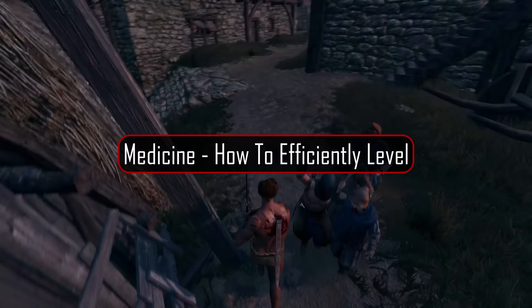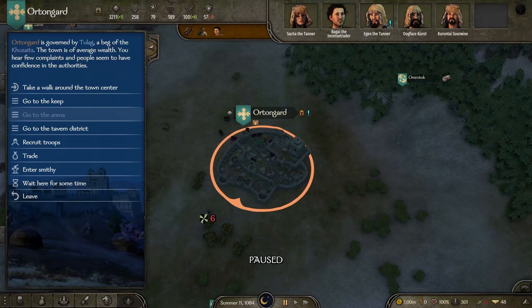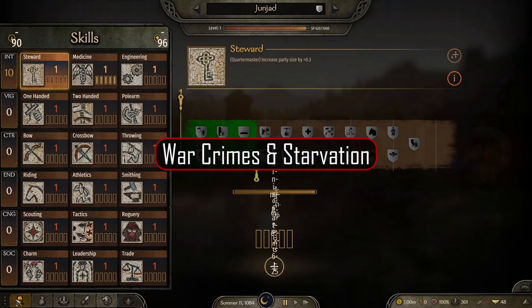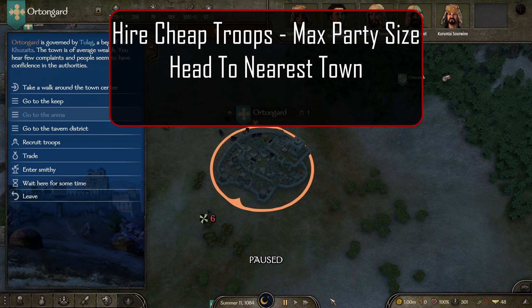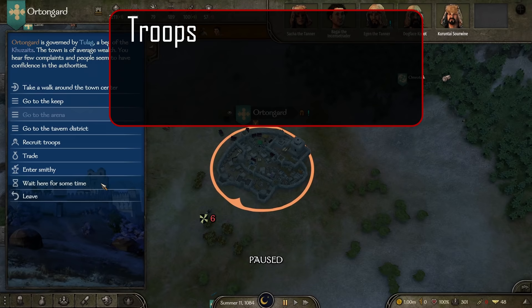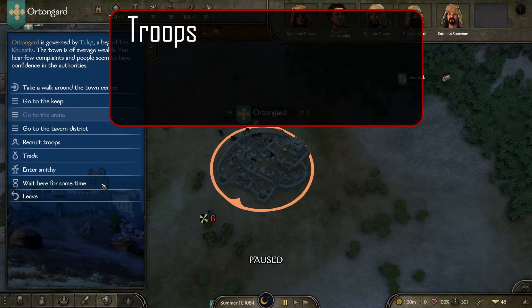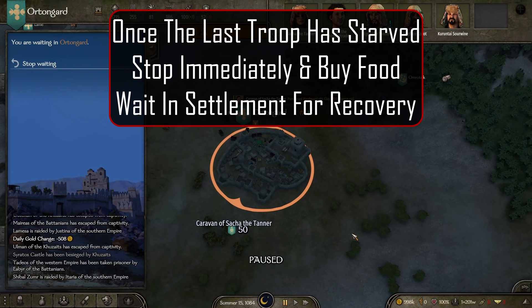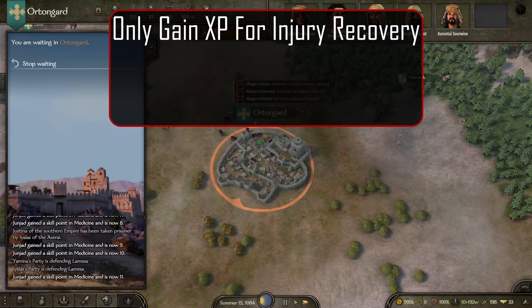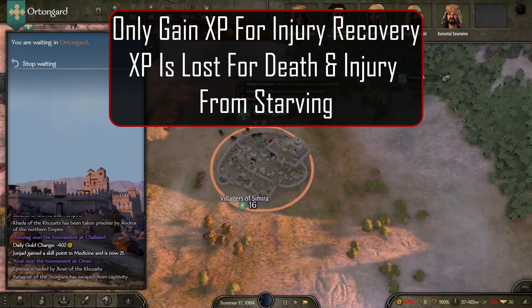Let's look at several methods for leveling medicine, going in the order of how early we can implement them in any playthrough. If you've played RimWorld before, you'll be familiar with this first method: War Crimes and Starvation. Gather as many cheap troops as your party limit will allow, get to a city, and sell off all of your food. Your soldiers will then begin to starve — some will become injured, some will flat out die. At level 1, about 33% of the troops died and the rest were injured. Once all of your troops are sufficiently starved, go into the trade tab, buy some food, and wait for your troops to recover. You will only gain XP for the recovery with this method — starting with 300 troops, we end up with 201 injuries for a total XP gain of 2,010.